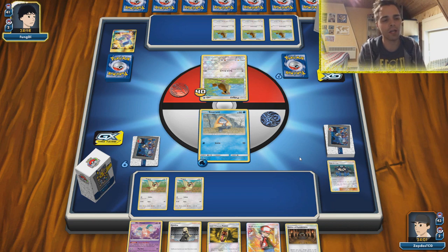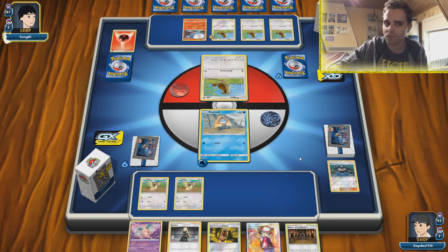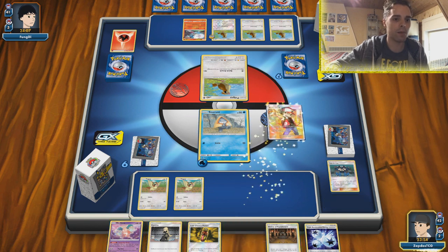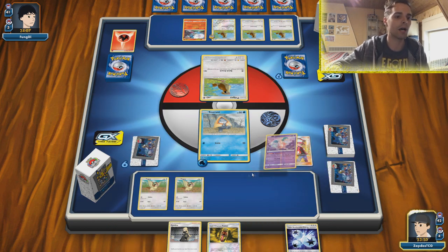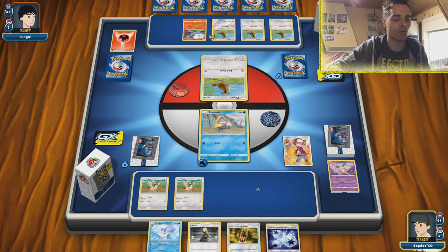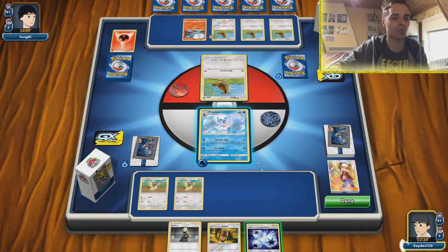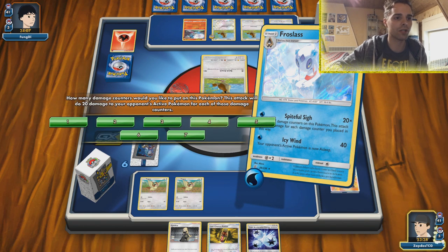Even if the opponent has an attachment this turn combined with Welder, they still need to get this Pidgey out of the active position. They retreat to Pidgey — they're completely stuck. So this is a weird scenario. We have Cindy on hand but the better plan is to go for Ratch Challenge. Get the Shrine of Punishment and Mr. Mime, and go full force with Froslass. We have Aerodactyl too. This is a kind of weird matchup since the opponent still doesn't have an attachment.